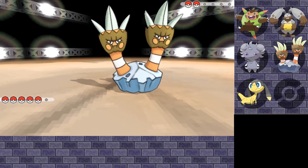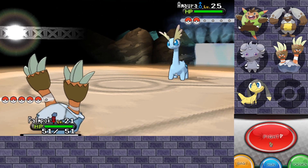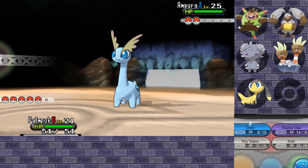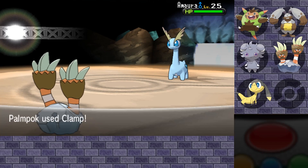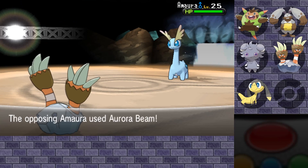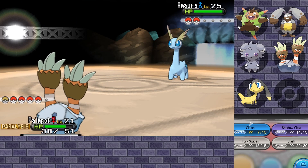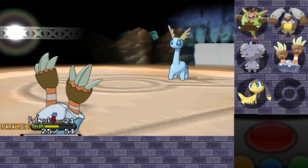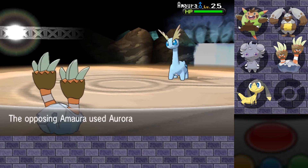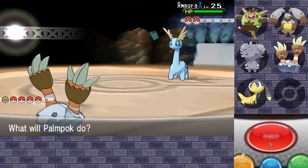He only uses two Pokemon — I think both of them are fossil Pokemon. Amarura comes from the sail fossil that I chose. Let's just start clamping. Thunder Wave and a void — oh man, that's not good. At the very least Aurora Beam doesn't seem to be doing a lot of damage. A miss, then two paralyzes, three paralyzes.